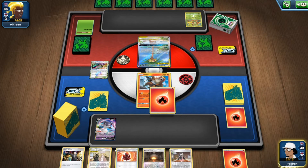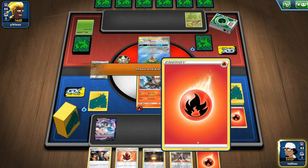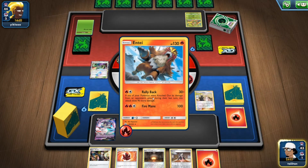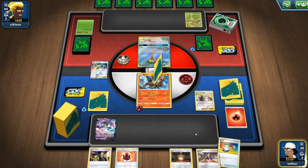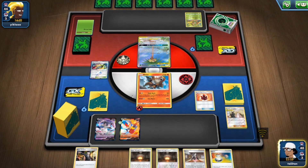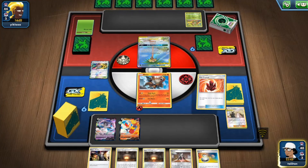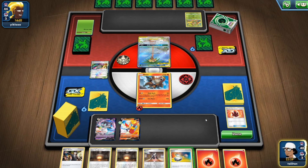I'm going to do Cynthia and Caitlin — that's the only decent draw. I know we should have done Marnie but I don't know if that would have been better for the opponent either. We got Cinderace which is nice. Definitely next turn has to be Marnie — it really has to be.